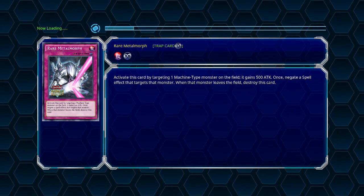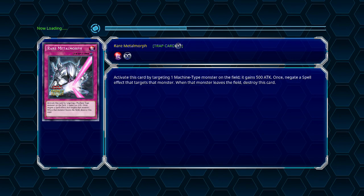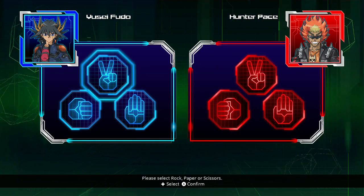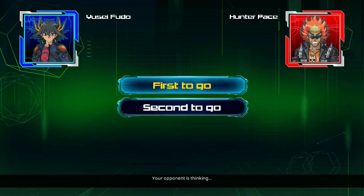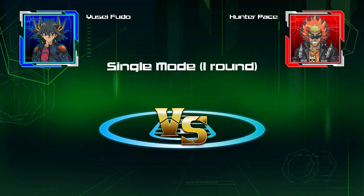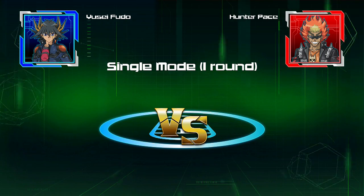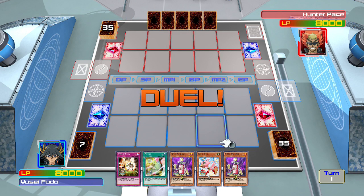There's a lot less story than last time. With the Fortune Cup, there was actually a mix between regular duels off duel runners and some duels on duel runners. I think it was like if both people could ride a duel runner, they could do it. So I think this duel was a duel runner duel. However, the one we did with Leo last episode — that was a regular ground duel.